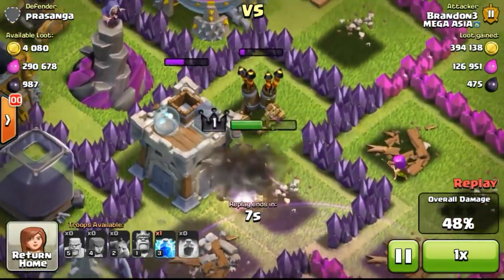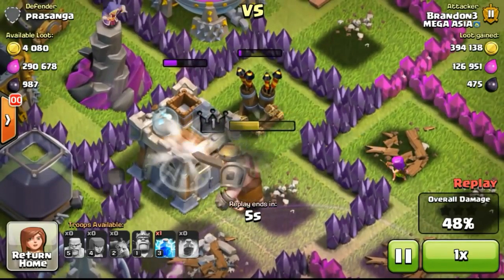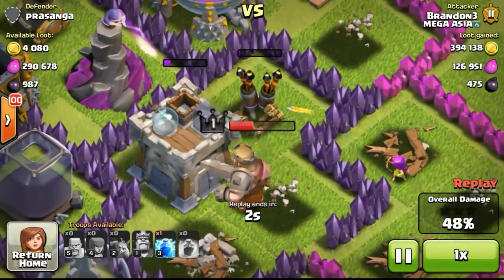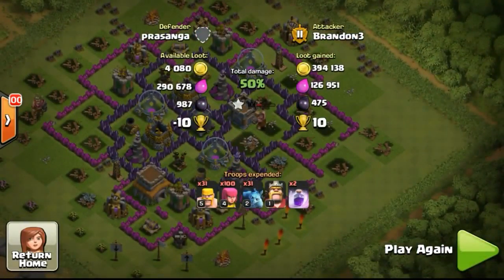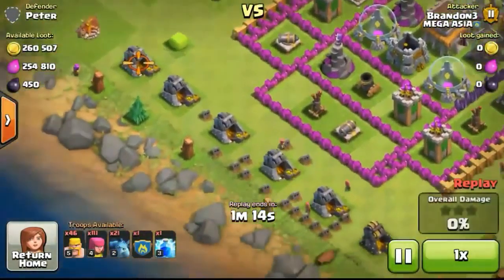If troops were to stop and take a few shots on a building when the mortar fires on them, they will go down. But if they're running while in rage mode, they won't get taken out — though it sometimes depends on luck and the direction they're actually walking.